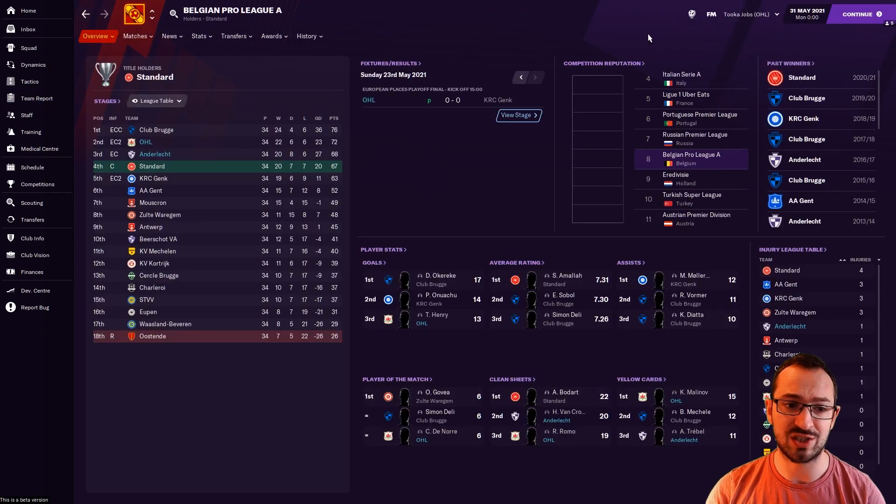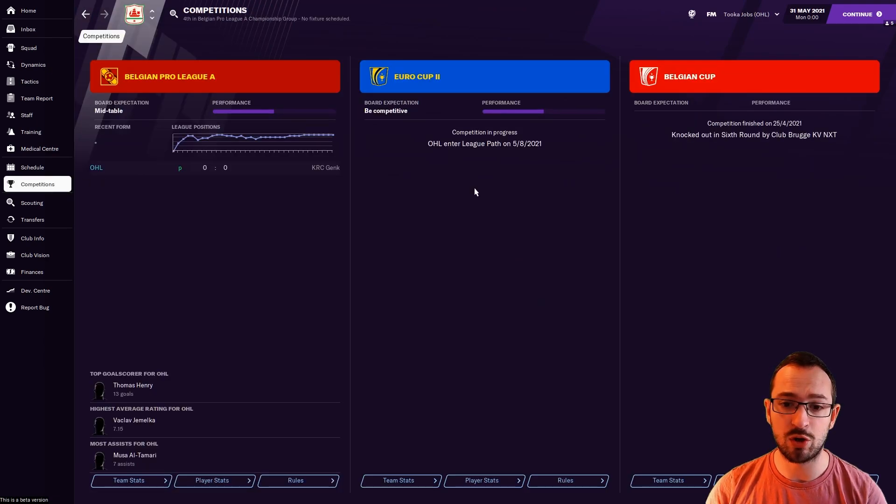Next up is OHL, who beat Anderlecht in the regular league but lost out in the championship phase. Competitions: entered the Europa Conference, Belgium Cup — went out to Club Bruges in the sixth round, which is a shame. But you really can't moan with OHL being predicted 11th. They did good regardless.